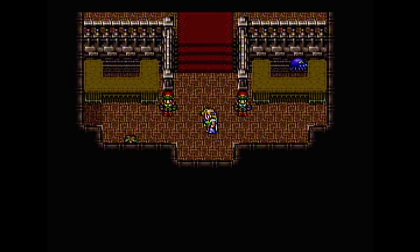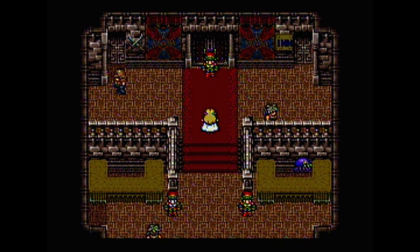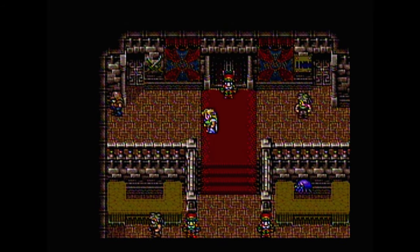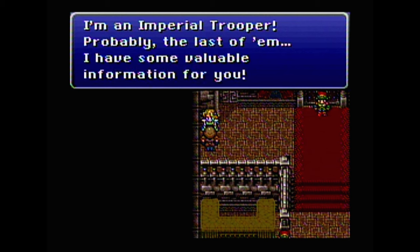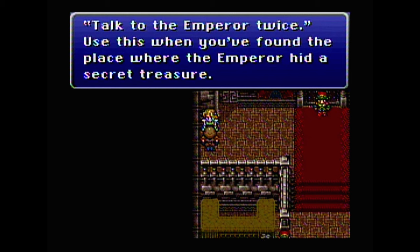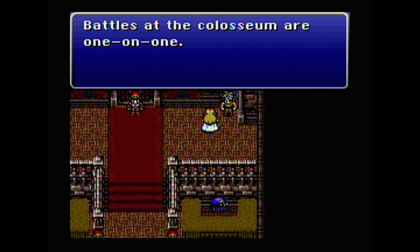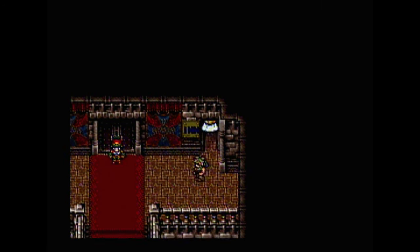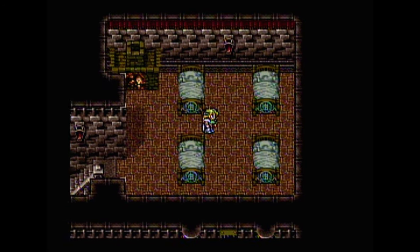The way the Coliseum works is you bet items, weapons, etc., and there's a pre-programmed thing you can win if you happen to win the battle, but the battles are auto-battles, so it's kind of a gamble. 'I'm an Imperial trooper, probably the last of them. I have some valuable information for you — talk to the emperor twice.' Battles at the Coliseum are one-on-one — you can't do four against one. You send one person in, so it's very different.